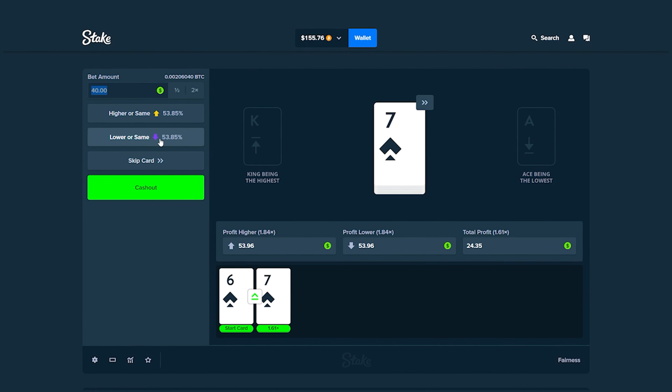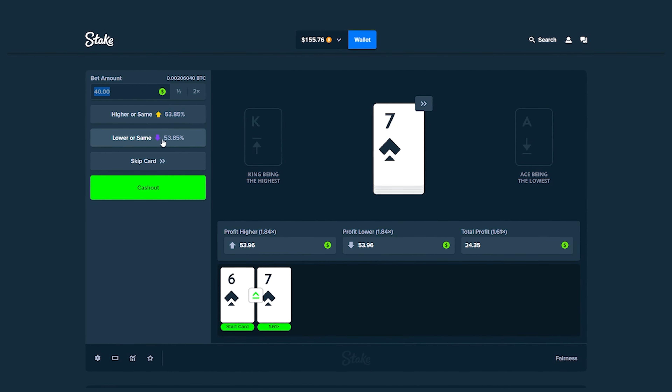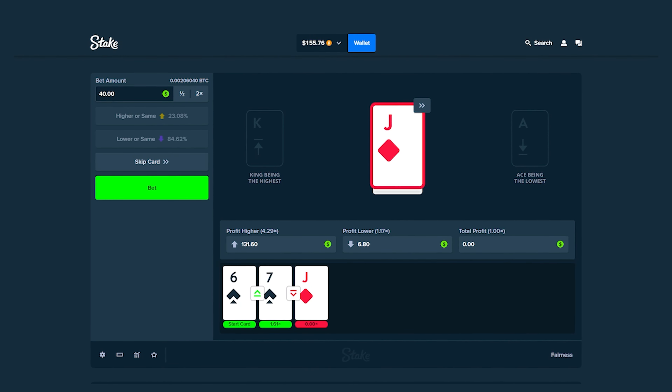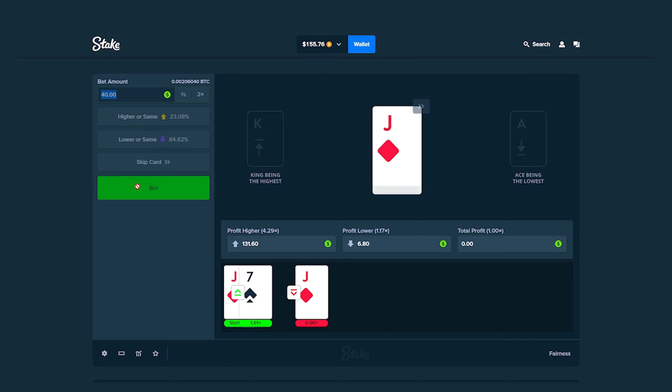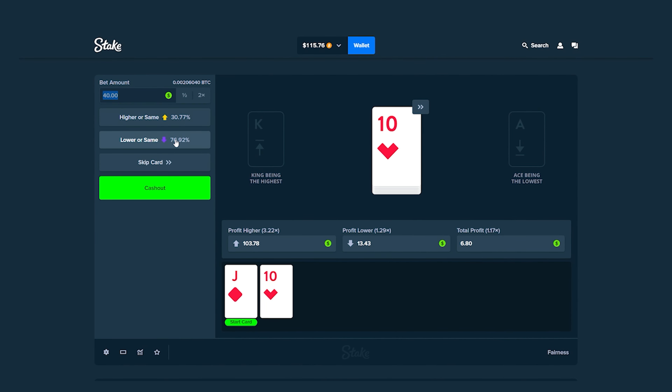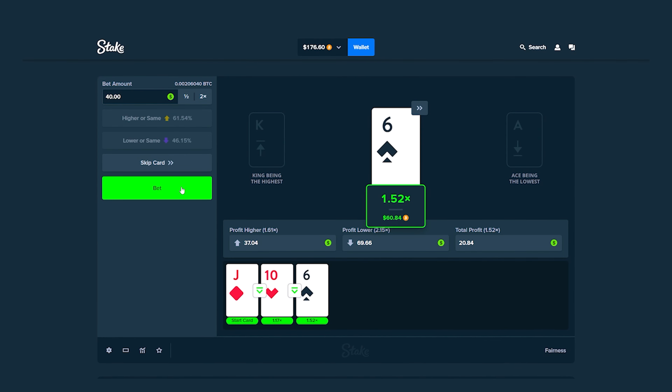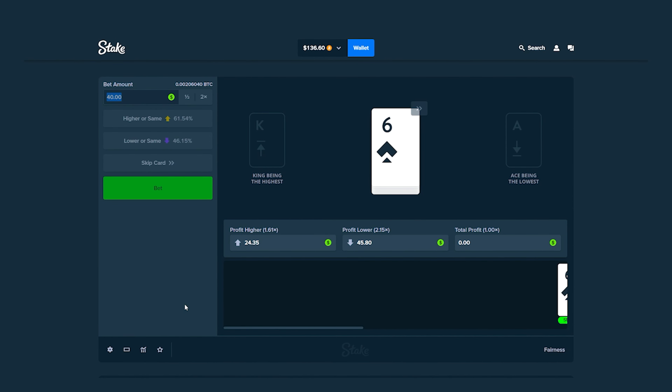That was close, but we lose again. Let's go $40 again, going lower. We're at 1.5x — I'll take that. $20 profit. Let's go again with $40.